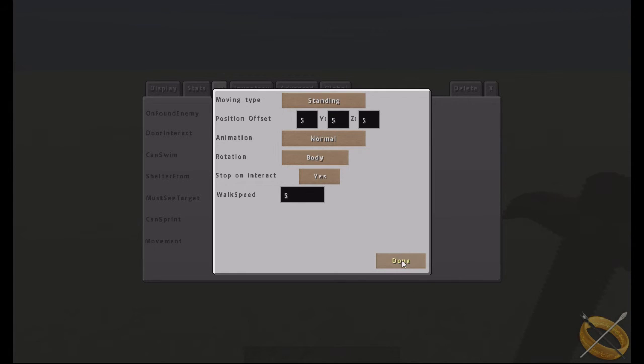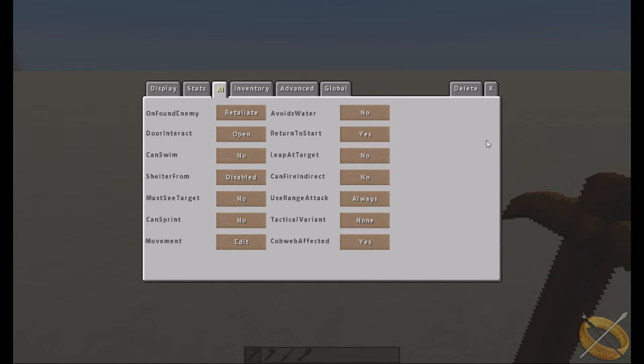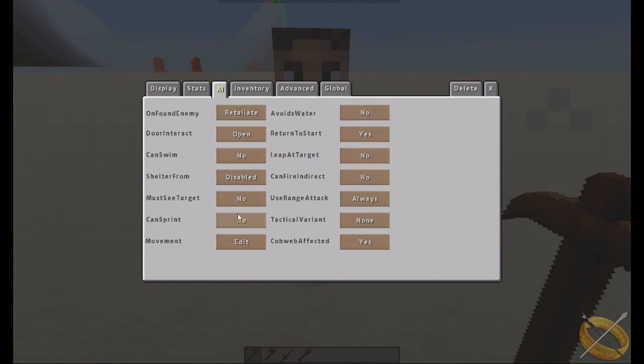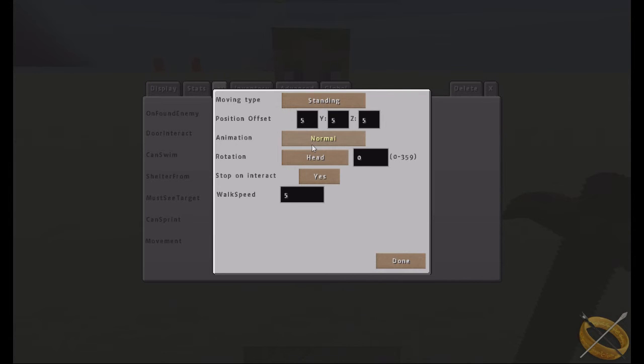For standing, there's a position offset setting. When you first place an NPC they will face a set direction — north, south, east, or west. 'Position offset' lets you move them off-center on the block — for example, if they're on a bed they may not always be centered, so you use offsets to make them look like they're actually lying on the bed. 'Rotation' is used for sitting — if the chair faces a different direction, you adjust this so they face correctly in the seat.